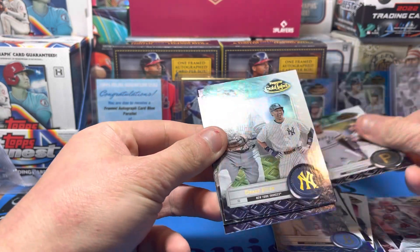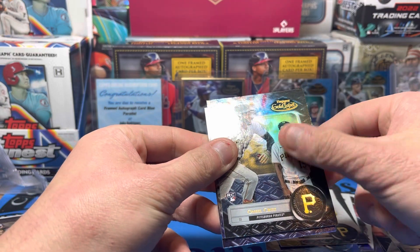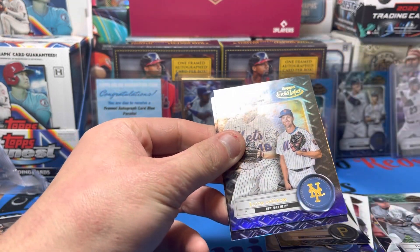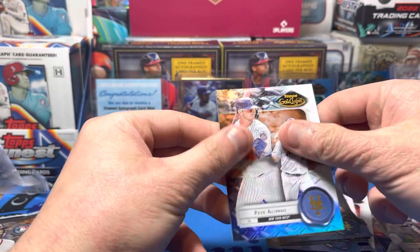Clemente Class One. Derek Jr. Class Two. O'Neal Cruz Class Two. DeGrom Class One. Pete Alonso Class One.